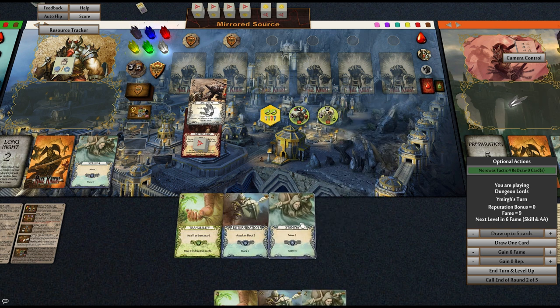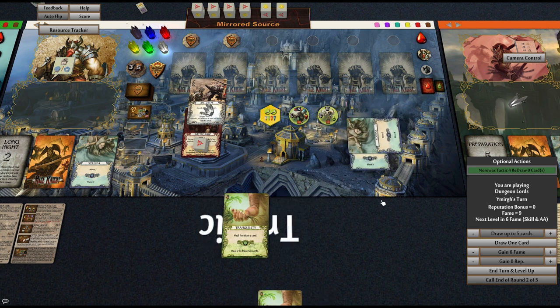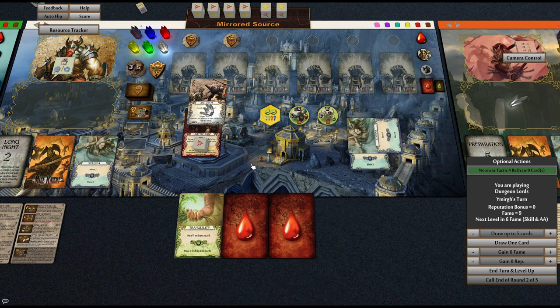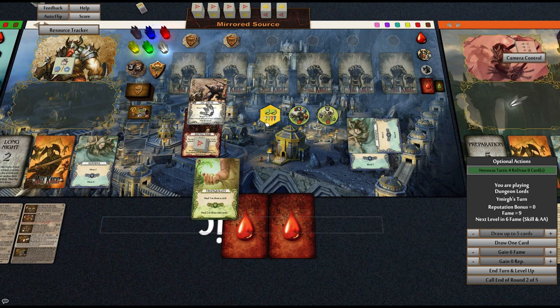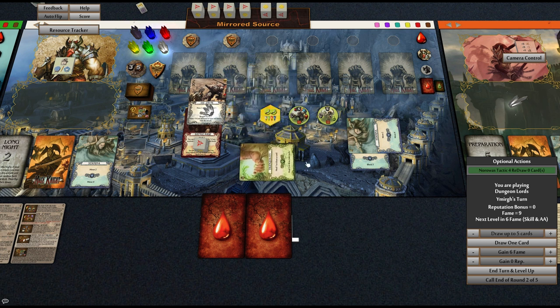So what have we got for blocking? If we block this one, that's three block — we take two wounds — which means we have four, five, six, seven, eight, nine attack. And then we can do this for ten attack, but then we don't have a heal.